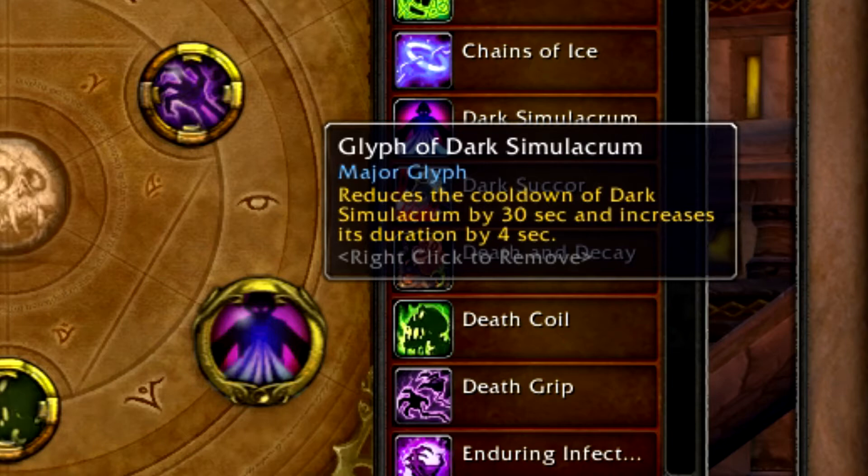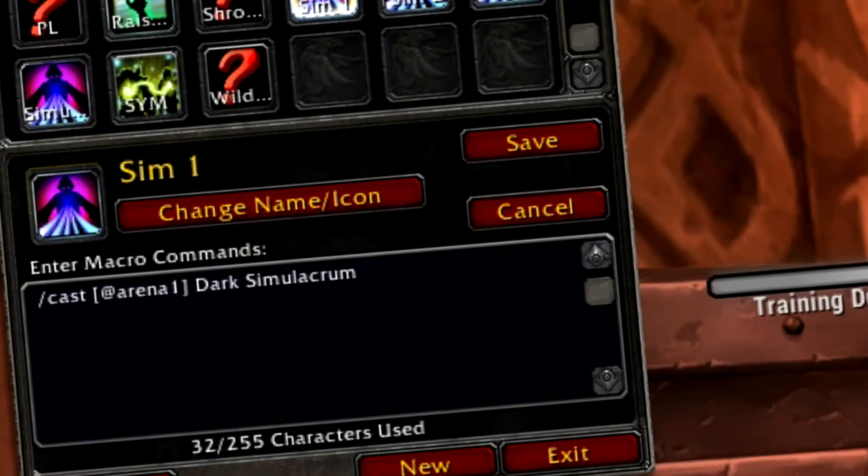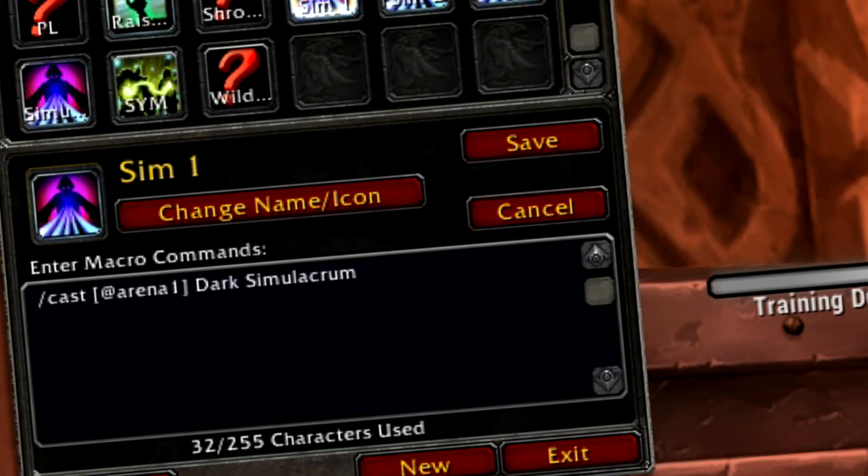To use this spell effectively you're going to need four macros — yes, four macros for one single spell. The first macro is just on your own target, and there's also a mouseover version so if you see someone casting something you can quickly apply it. The other macros put Dark Simulacrum on each of the arena players. I keybind these macros to associative keys so I know which macro applies to each arena player.